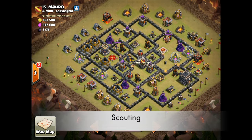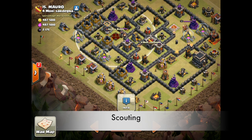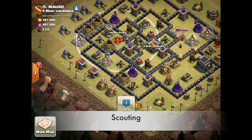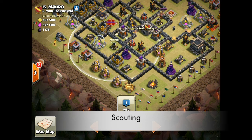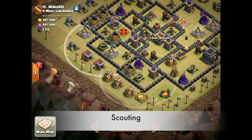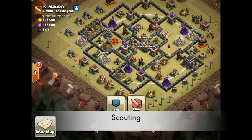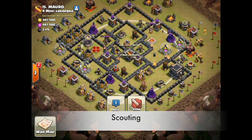This next base is again pretty compact, so hogs might work. Looking at where the expos and air defenses are, and the queen — the queen is actually accessible outside the walls and there are no expos extending beyond the left side. I like a queen walk starting on the lower left, on this cannon and archer tower, working left to take out the queen and CC troops. For the rest of the base, which is more spread out, maybe a GoVa attack. Writing down base 15: queen walk GoVa.